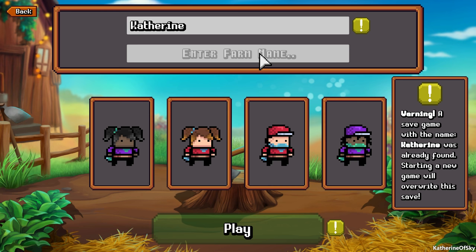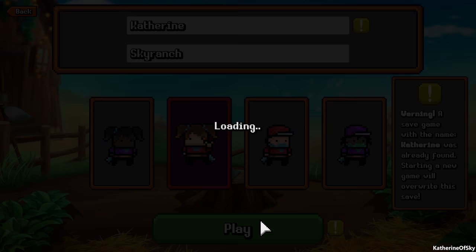I'm really liking it, so let's get into this game. I'm going to be Catherine — you can be whoever you feel like. The farm name, let's just call it the Sky Ranch. All right, I'll be this person.